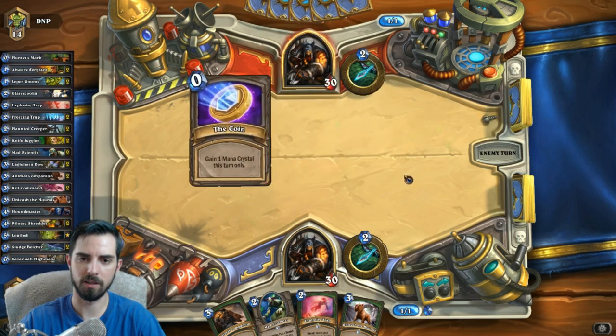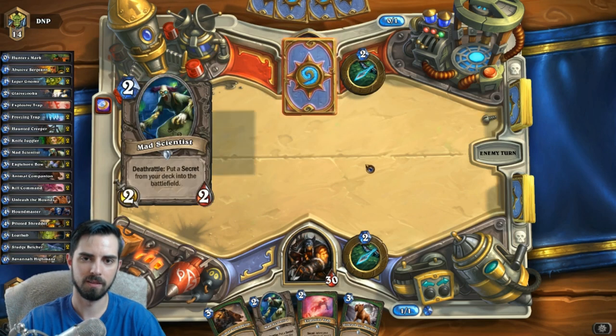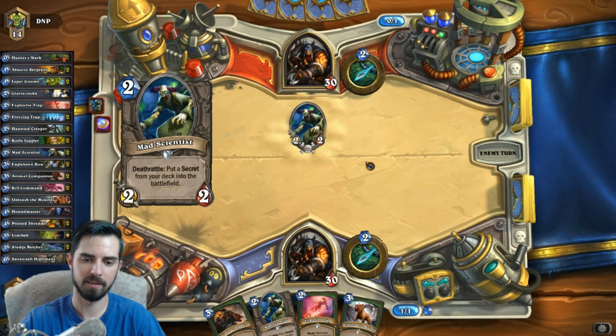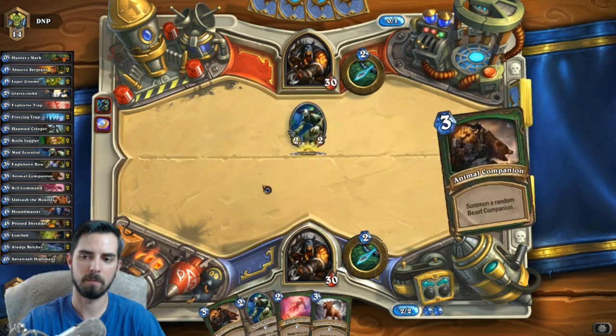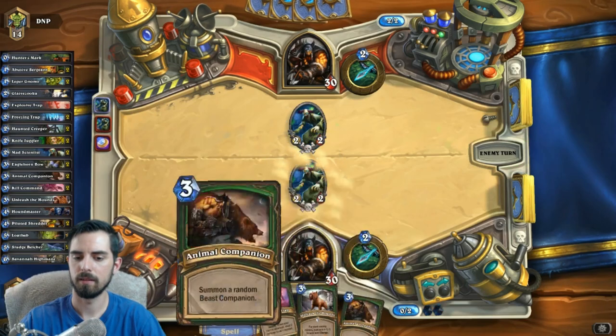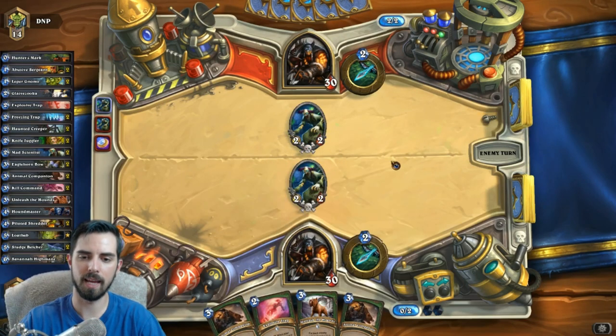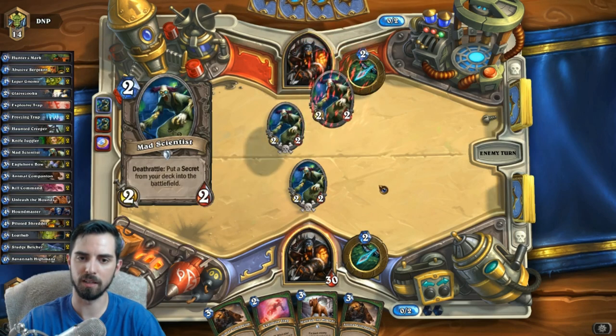Let's see what he starts off with here. He's gonna be a mad scientist of his own? It is - so this will get freezing. I'm okay with that. I like that we get the animal companion before him. If we get Misha, that's gonna feel really good.